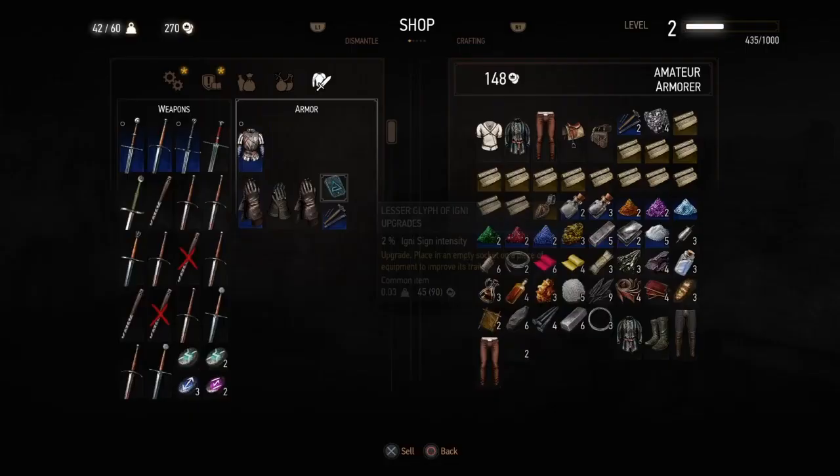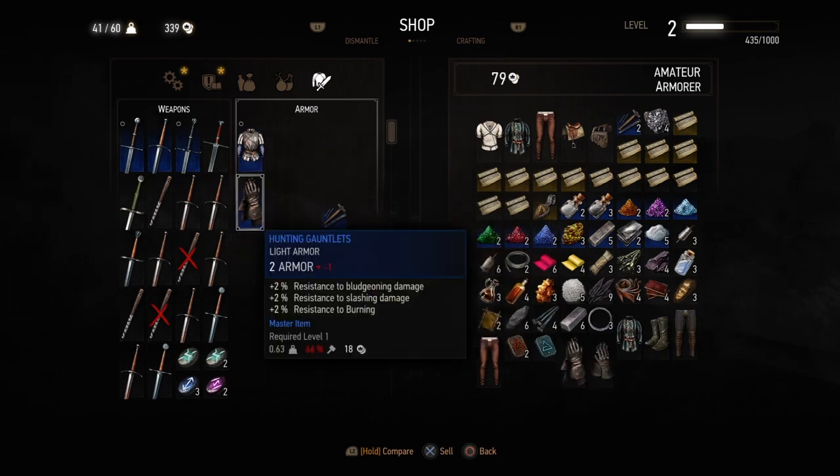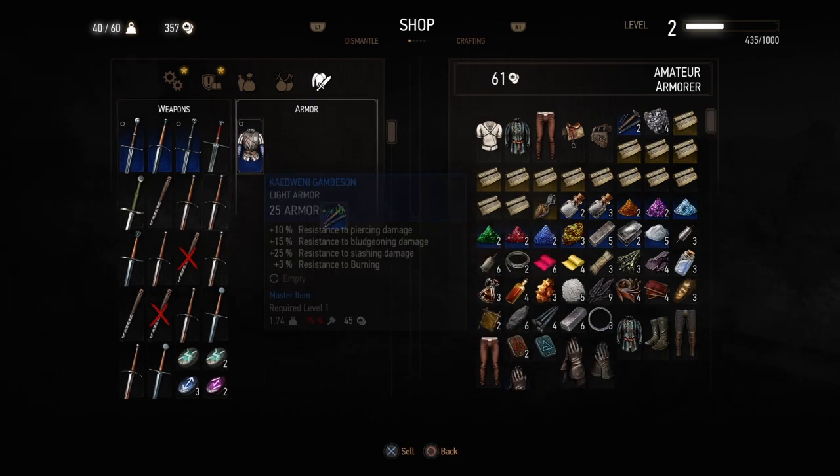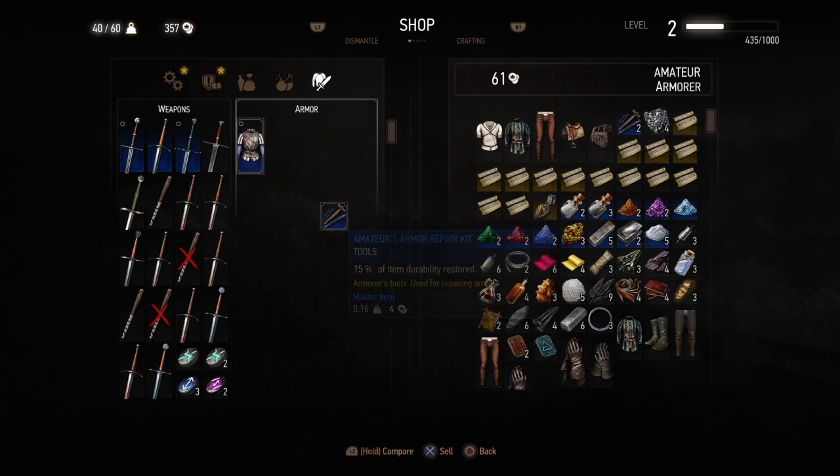The only thing I would recommend keeping right now are the repair kits, because they will be good for when your durability goes down. So I've just done that and sold a bunch of items.